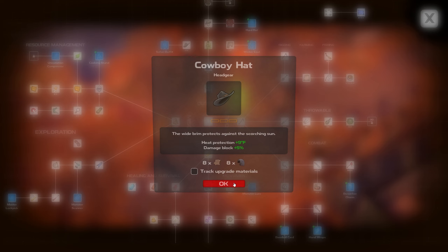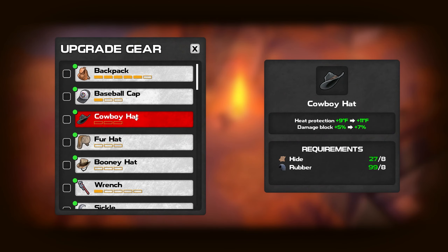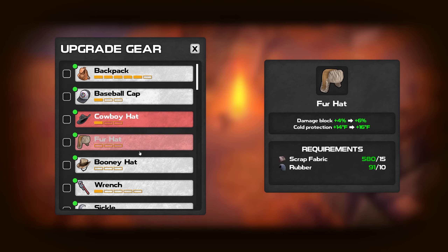We can upgrade that guy too. Let's go back to our gear — we got hides and rubber. That's going to block a little more damage and block a little more heat. I'm not ready to put steel into that thing just yet.